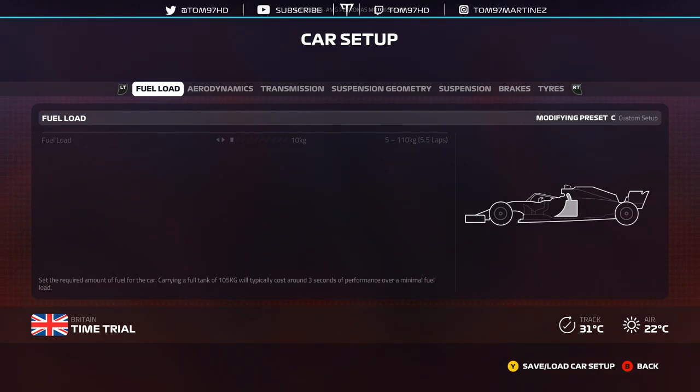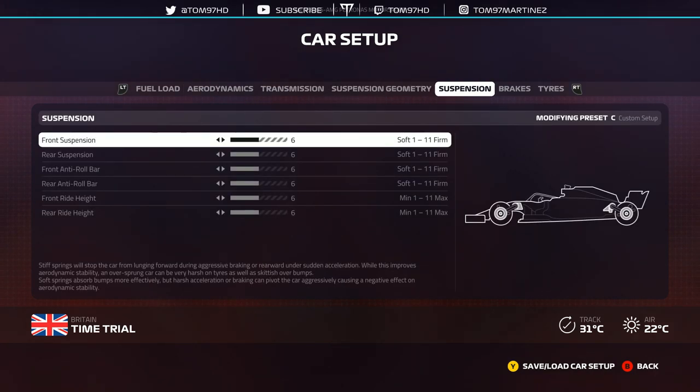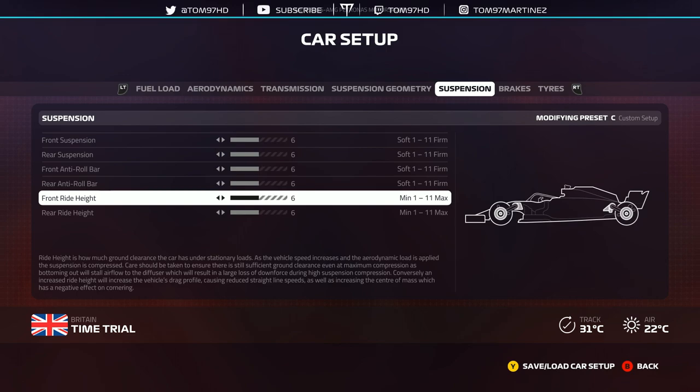First, a few pointers — slash hacks. In my opinion, every year the F1 game has a hack or a setting you have to change for it to really bring out your pace. In my opinion, and seeing other people's opinions elsewhere, this year's game's key area is ride height. When I first started using this game, I was running default ride height and didn't really change it much.